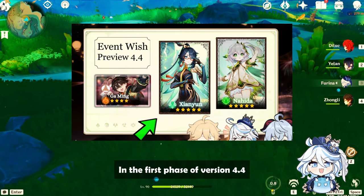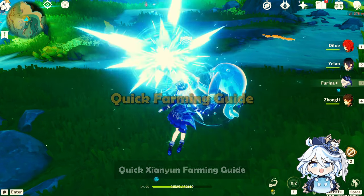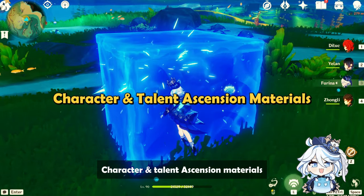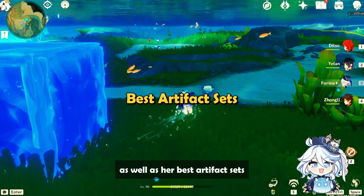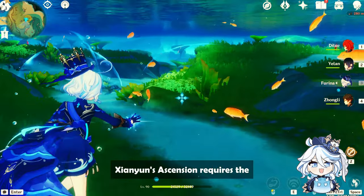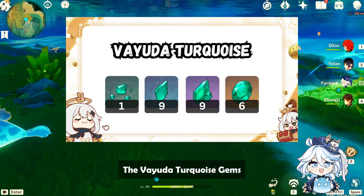Sienyun will be released in the first phase of version 4.4, and here's a quick Sienyun farming guide, where we'll cover character and talent ascension materials, as well as her best artifact sets and weapons. As an Anemo character, Sienyun's ascension requires the Veota Turquoise Gems.